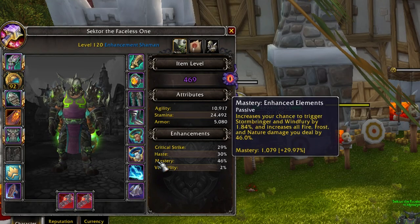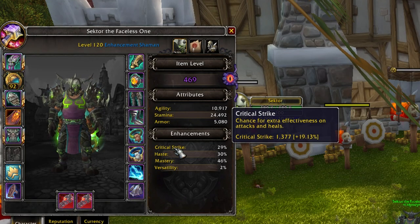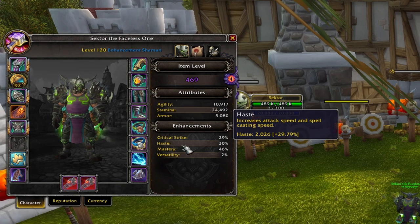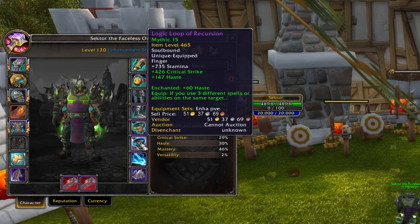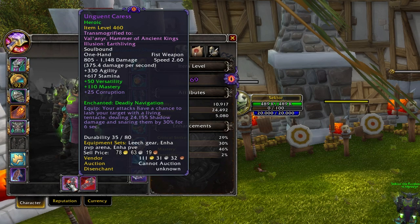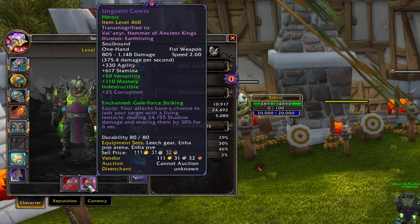Moving on to stat priority: number one is Haste, followed by Critical Strike, followed by Versatility, followed by Mastery. 30% Haste is the ideal threshold. If you are below 30% Haste, run Haste enchants and Haste gems. On weapons, go for Quick Navigation in mainhand and Deadly Navigation in offhand.